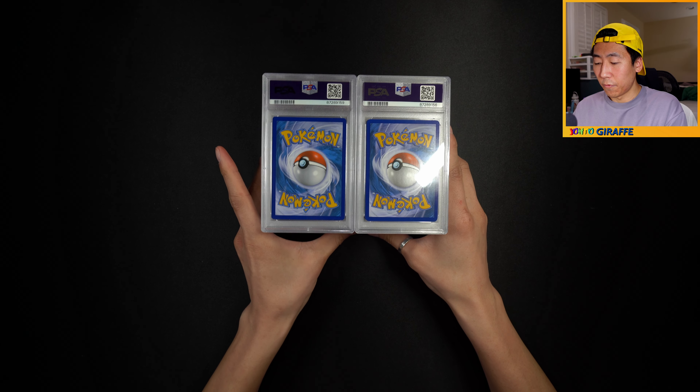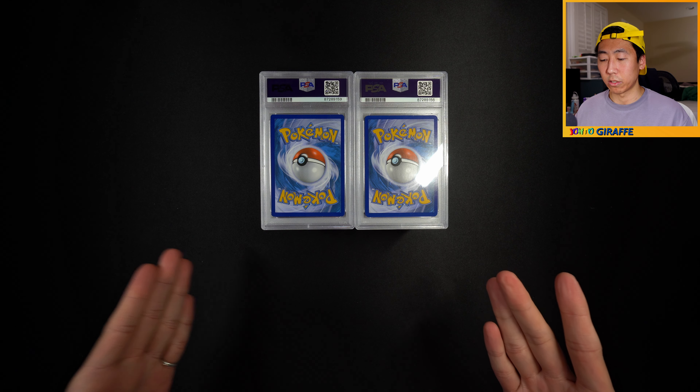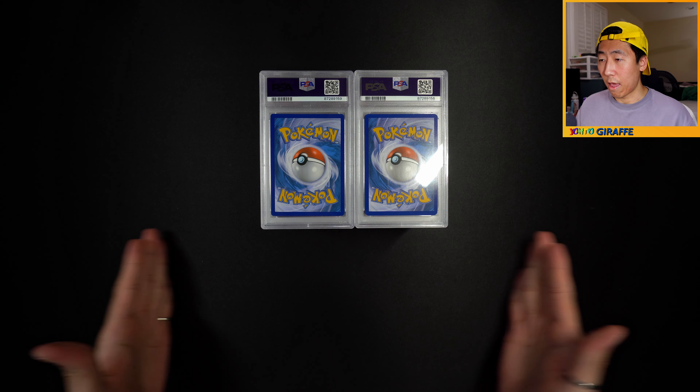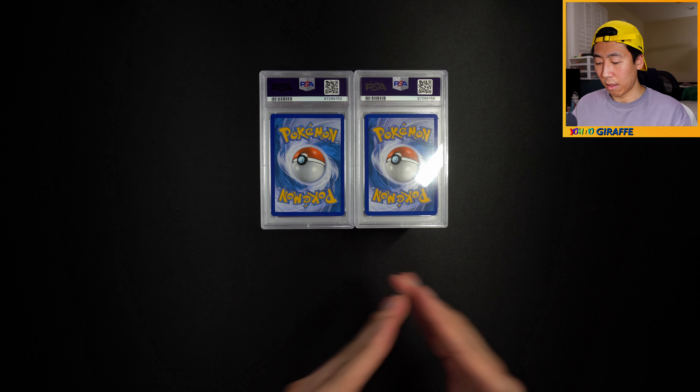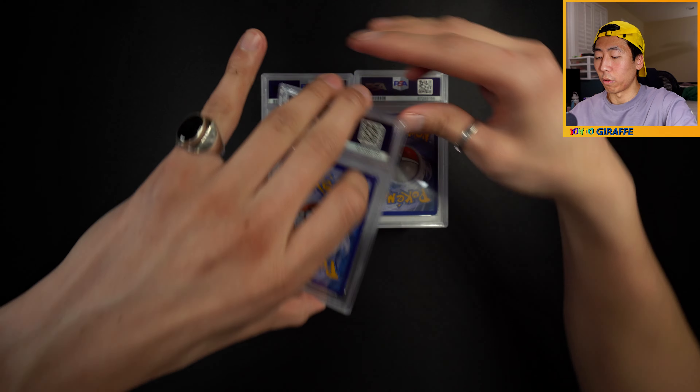Alright, so I split them into two piles of 15. I don't think PSA reorders them - I think they just throw it in randomly. So let's start with the left pile and then go with the right. Beneath we're gonna have piles respectively: 10, 9, 8, and then everything below 7 will just be its own pile.